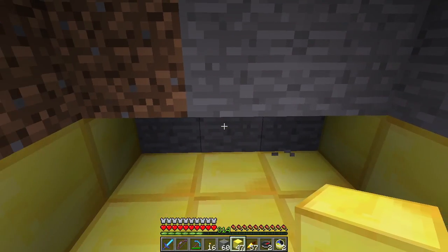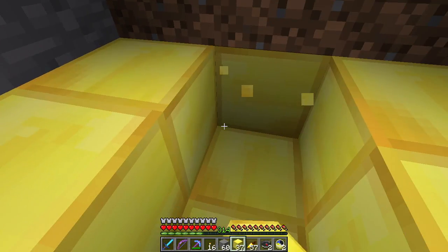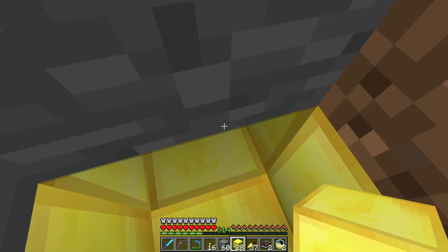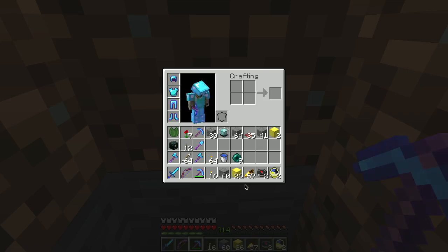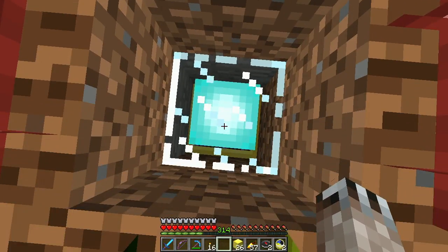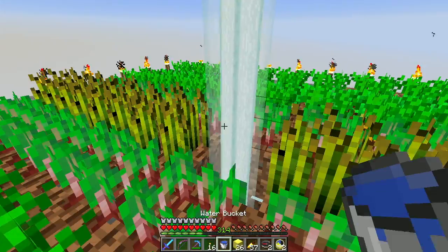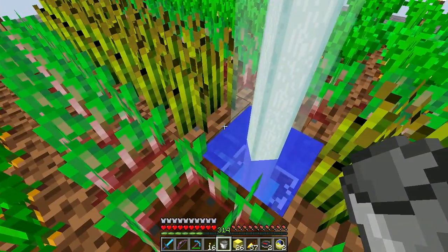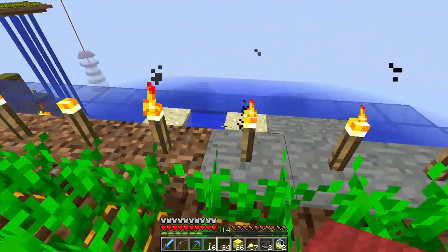I've never built a beacon from the inside - it gets a little confusing remembering where everything is placed. I don't want empty blocks around there. We're almost done here. Oh no, that's where the beacon goes - and I have the beacon right here. And it should turn on - there we go, look at that! Very exciting. And I have some water - it'll go through the water just fine. Very nice, and I have some carpet.